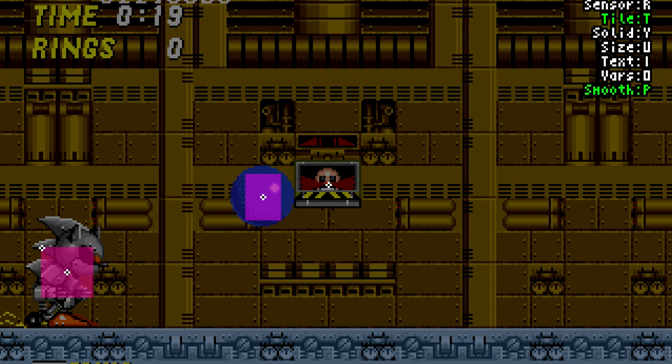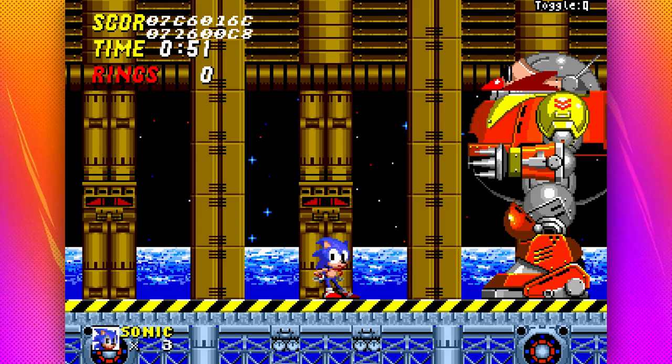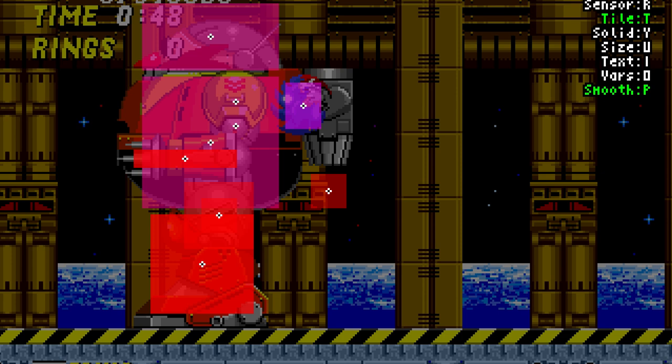While he slides, there's no red hitbox. And while he rolls, there's only a red hitbox. The big Death Egg Robot is absolutely littered with hitboxes and only a couple of them are attackable. It's easy to see why this boss can be tough when you realize that contact with any of these red hitboxes is instant death.